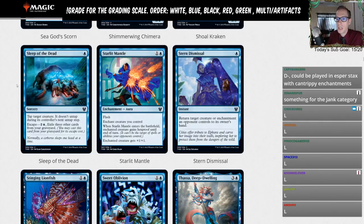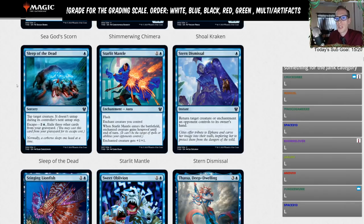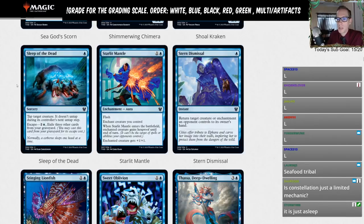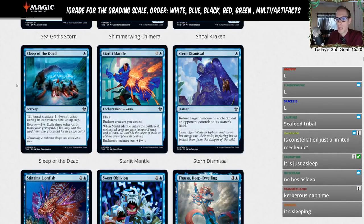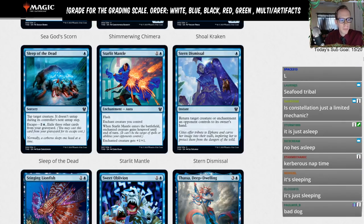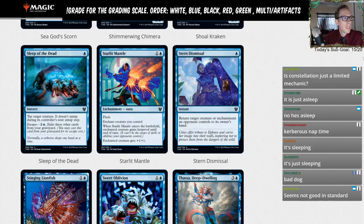Sleep of the Dead — blue sorcery: tap target creature, it doesn't untap during its controller's next untap step. Escape for three and exile three other cards. You can repeatedly tap things with escape. Not really anything we want to be doing in standard. L.